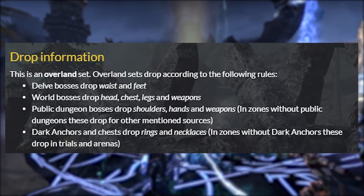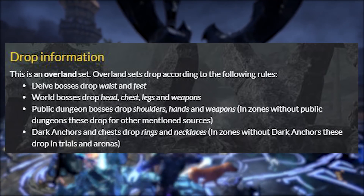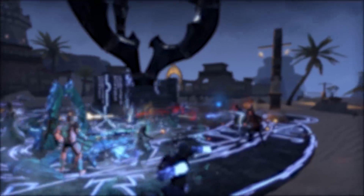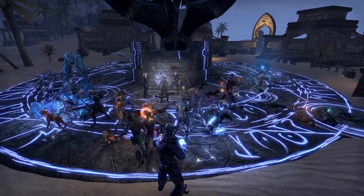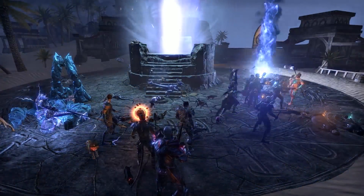Public dungeon bosses drop shoulders, hands, and weapons as well. Dark anchors' chests will drop rings and necklace. So if you're in a zone that doesn't have a public dungeon or doesn't have a dark anchor, look to the world bosses, treasure chests, and delves for specific pieces.